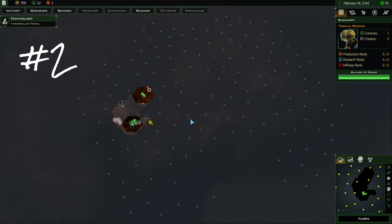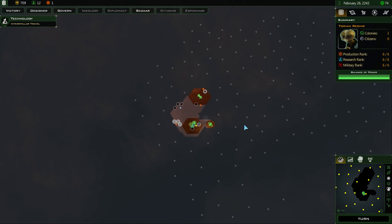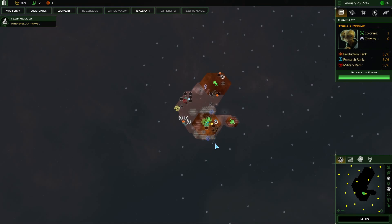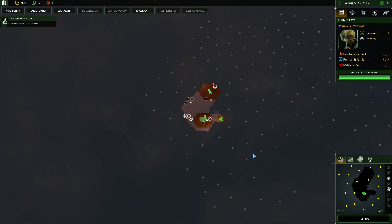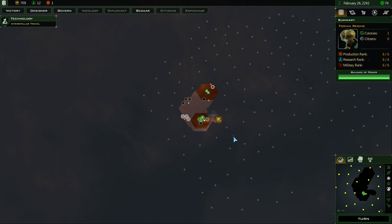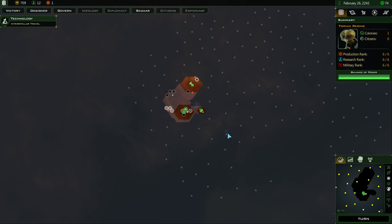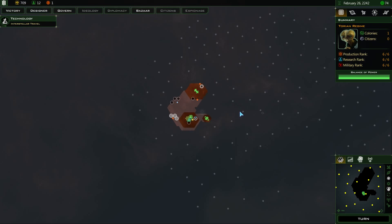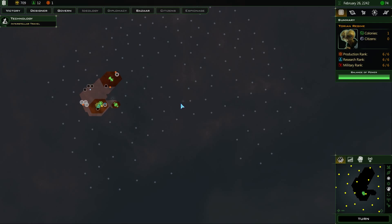Welcome back everyone to my Galactic Civilizations 3 let's play, playing with the Crusade expansion with the Taureans on godlike difficulty. I'm only 9 turns into the game, but should get through quite a few more turns this time round. We're within the colony phase of the game where I'm trying to get colony ships out as quickly as possible to colonize as many planets as possible before the AI does.